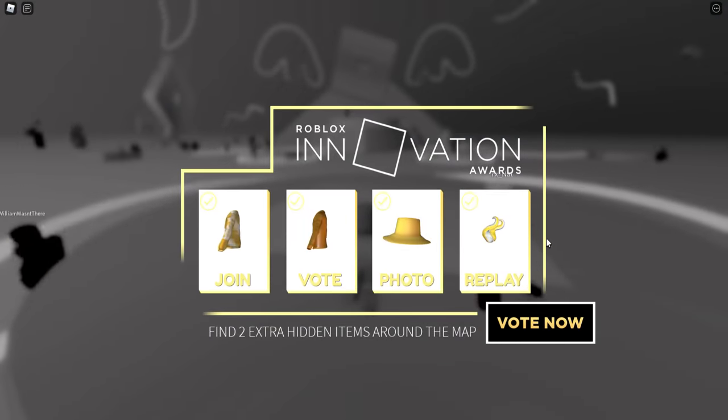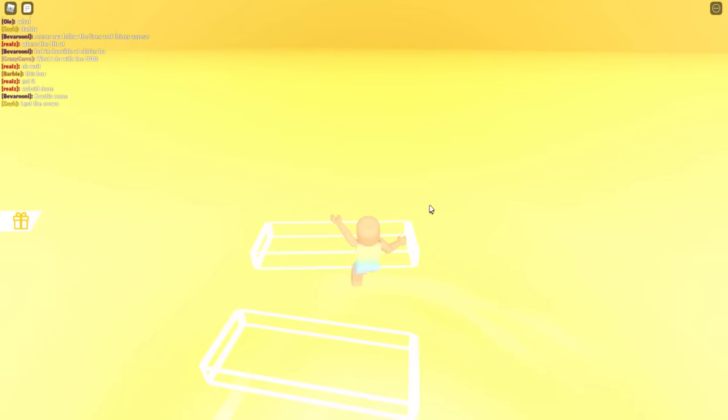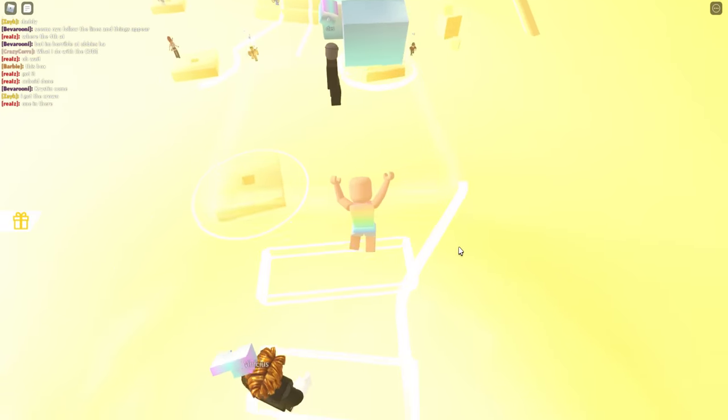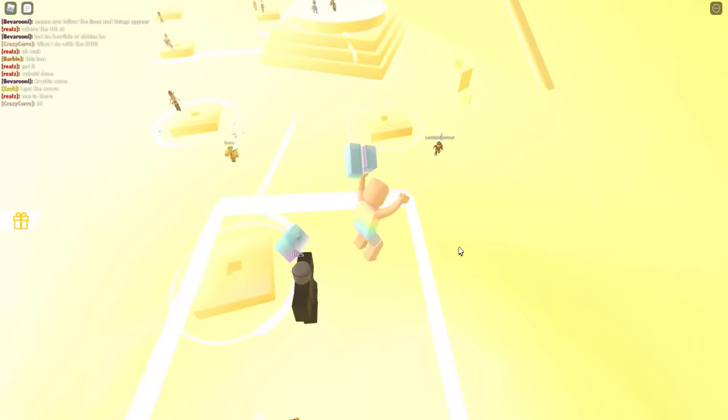So we have the four easy ones out of the way. Let's step it up and move on to the fifth item. We're going to need to climb up these invisible stairs that glow, and this is going to lead us to the first block piece. There's going to be three in total.